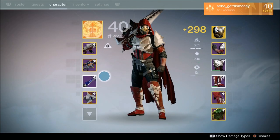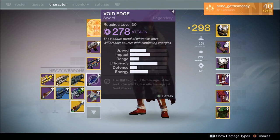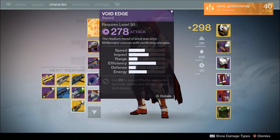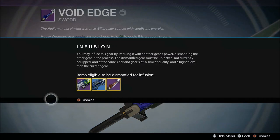After you turn in the 25 hadium flakes and the motes of light to Lord Shaxx, he's going to offer you a legendary sword — one solar, one arc, and one void. I've already done all of the quests for the solar exotic sword on my hunter, and I also turned in the 25 hadium flakes and motes of light for the legendary void sword on my warlock. As soon as I got my legendary void sword on my warlock, I put it in the vault and then took it out on my hunter.